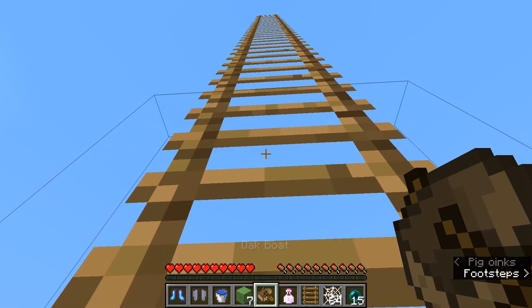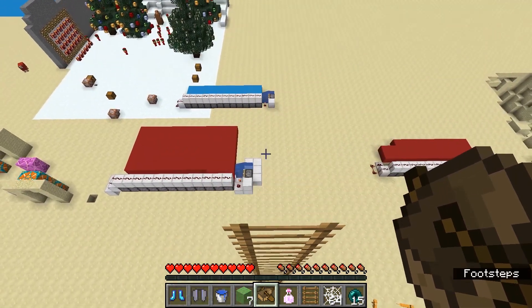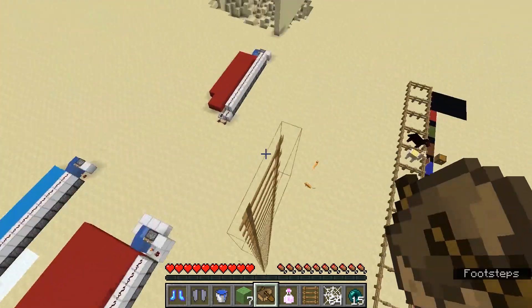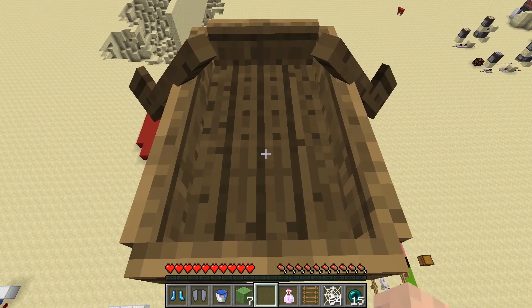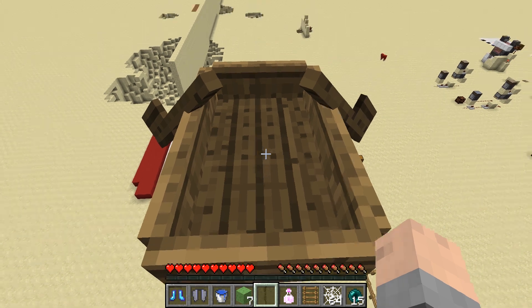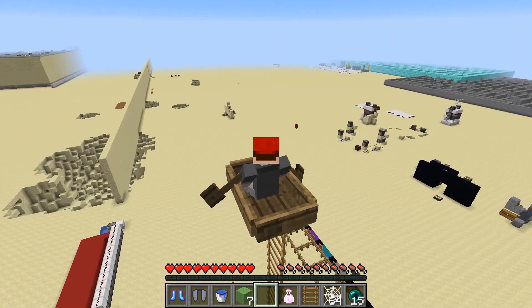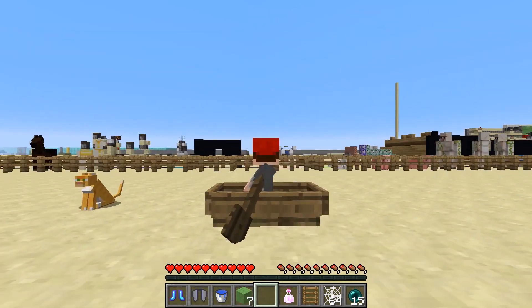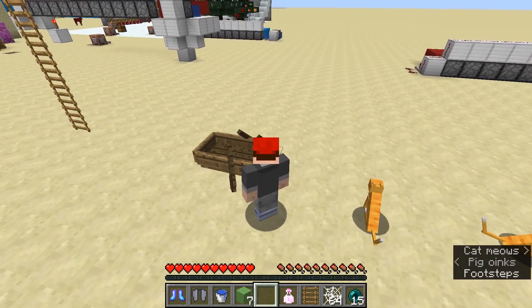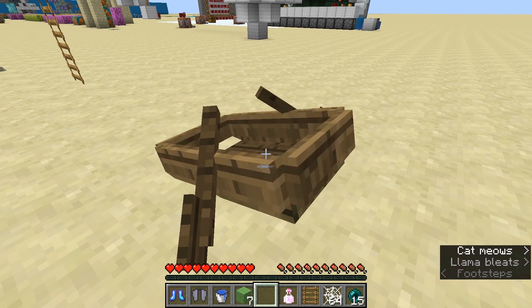Also, this next one — which is a boat — you kind of need to think of before you make your fall. This can't be something you do on the fly, like if you're flying with elytra and they break and you start to fall. A boat cannot be used in that situation. But if you're at the top of a high mountain or a high fall and you want to make your way down safely, you can get in the boat and using your arrow keys, push yourself off and you'll slowly fall to the ground without taking any fall damage. But you do have to think of that before you fall off.